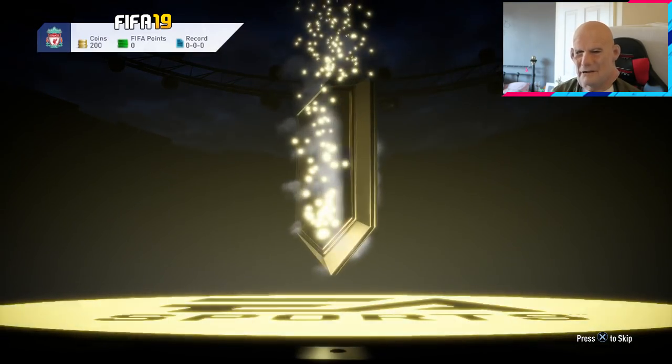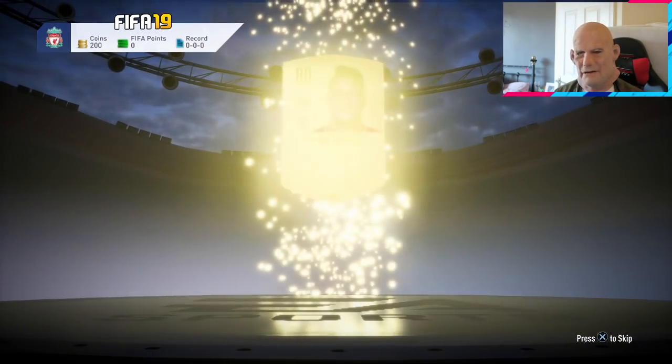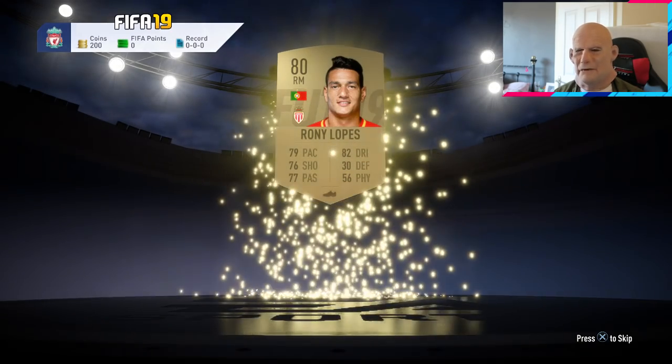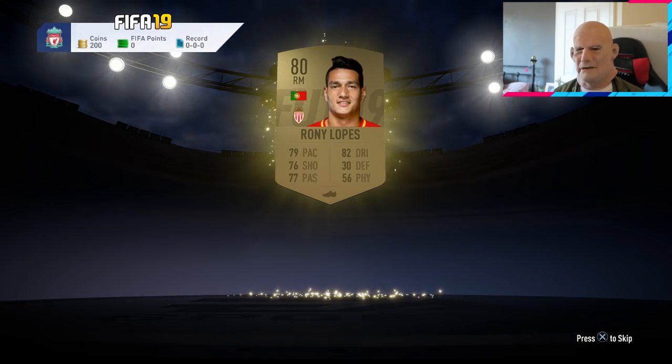Really, in a jumbo pack we get bloody Ronnie Lopez — 74. Right, I think we'll keep the premium gold players pack for last.